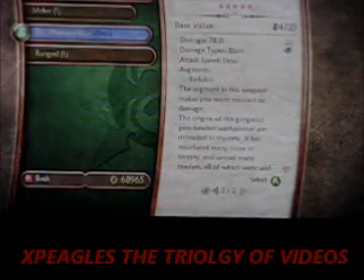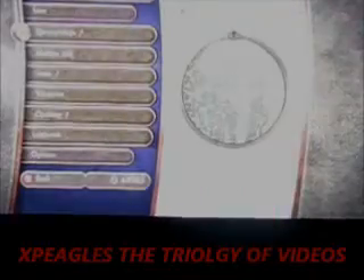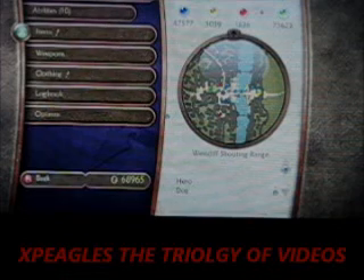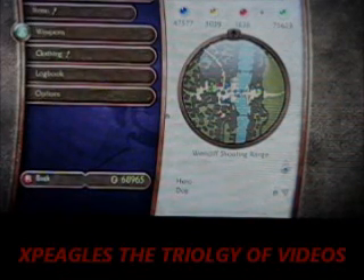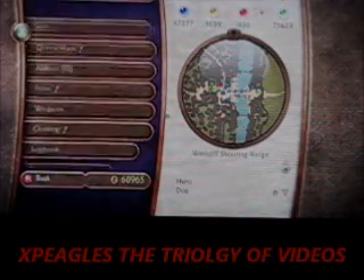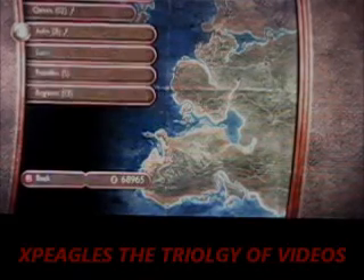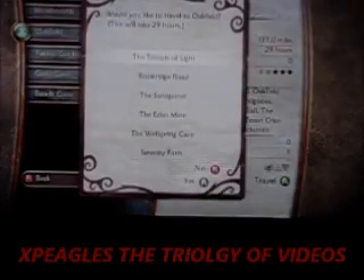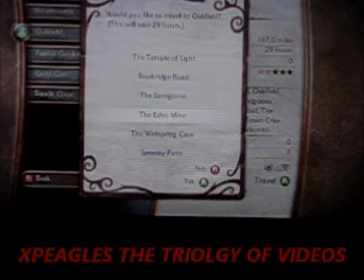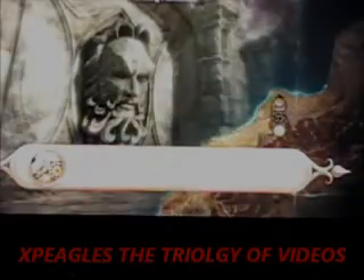Basically what you're going to do is go to Oakfield. This demon door was a little bit harder for me to find at first, so I'm not so sure, but we're just going to quick travel to Oakfield and once you do that you're going to look for a demon door. I think this is the demon door place, yeah.